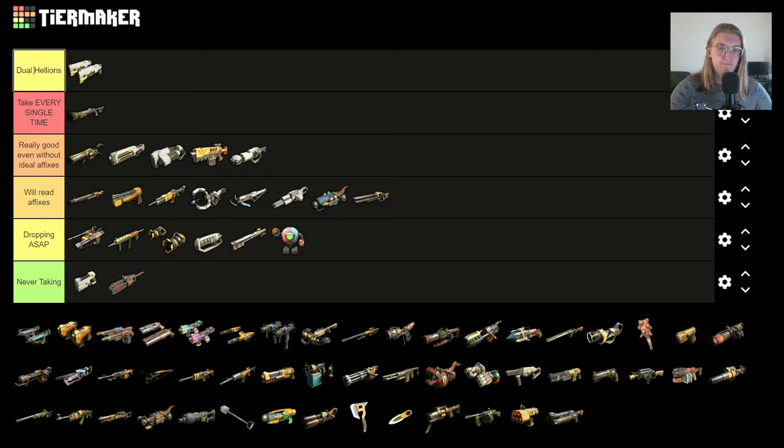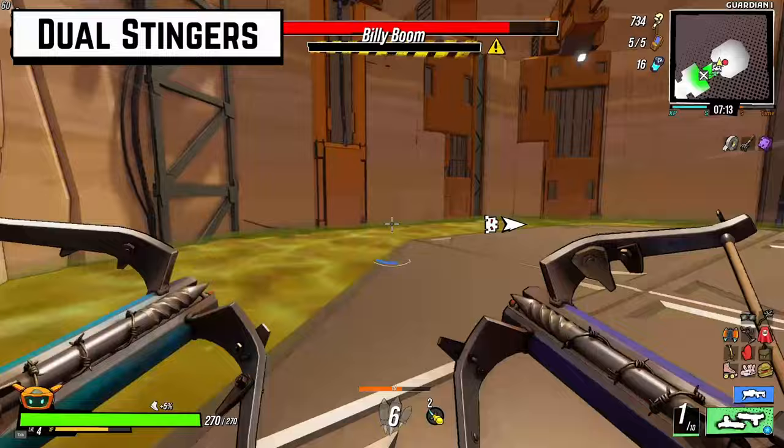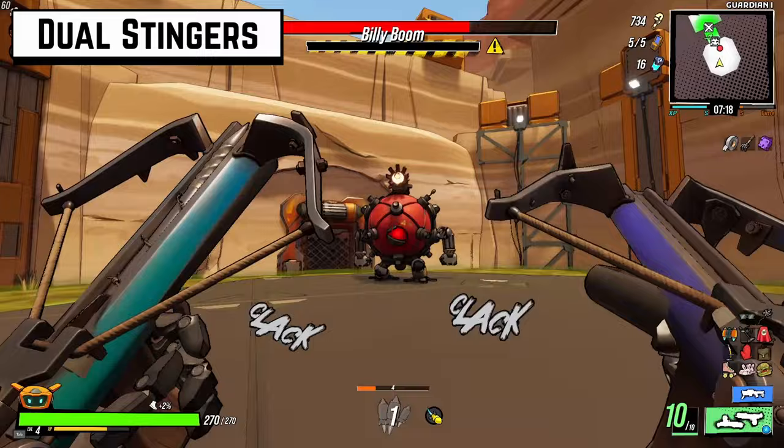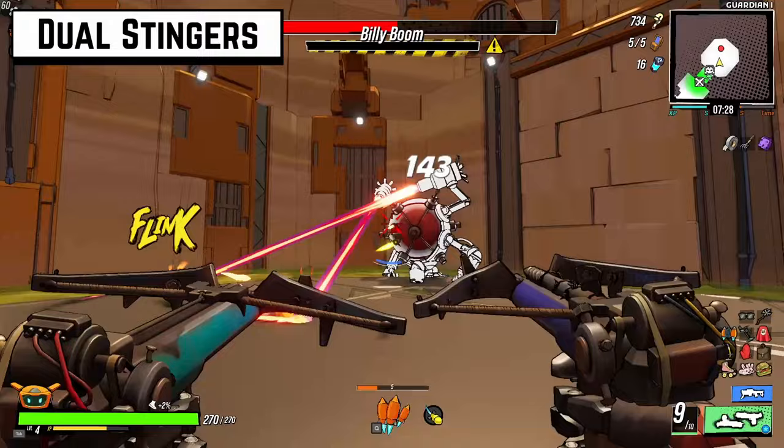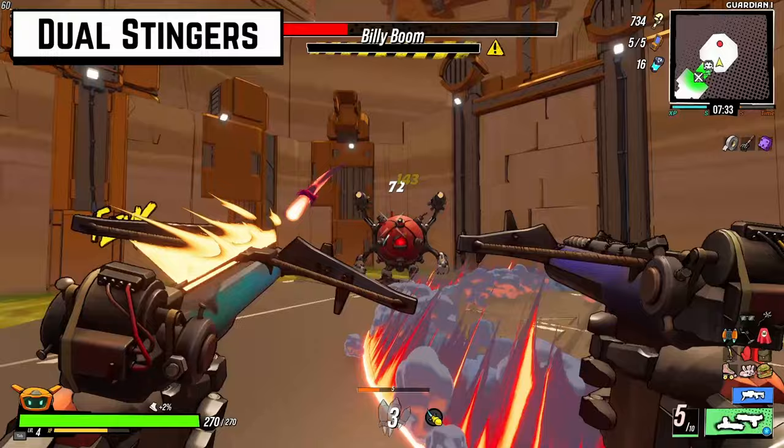Dual Stingers — I think they're fine. With good affixes they're pretty crazy because of how high their attack speed is and their decent base damage. They actually have a 2x critical hit multiplier, which is kind of crazy. So with the right affixes these are insane, but without good affixes these suck. I'm always checking the affixes.